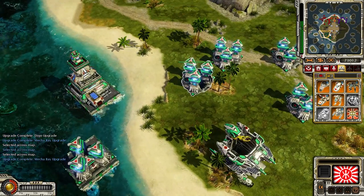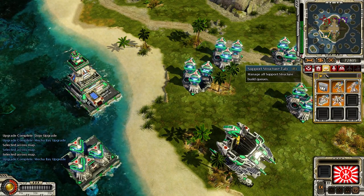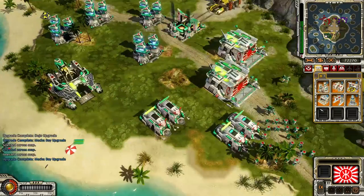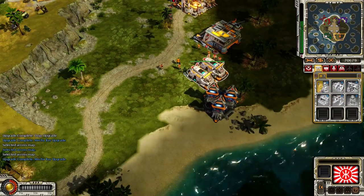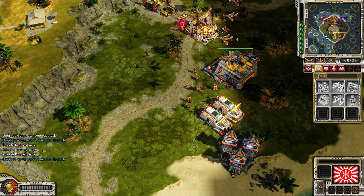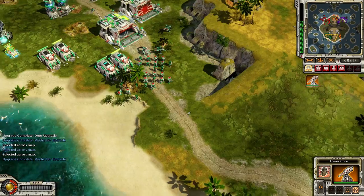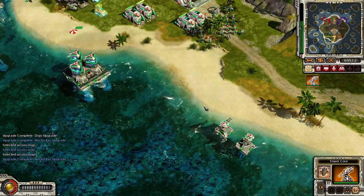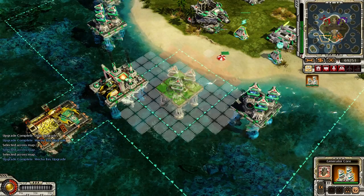Construction complete, new construction options. Enemy base detected. Enemy units detected. Enemy engineer detected. He's got a fair amount of units up there - he's going to have quite a lot because he hasn't used any of them. He's not sent them to help his teammate, nothing. Which means I'm going to have to deal with everything he's built from the start of this game.